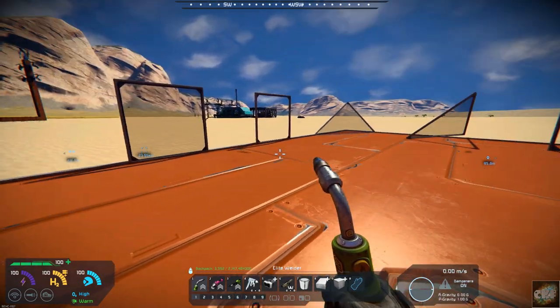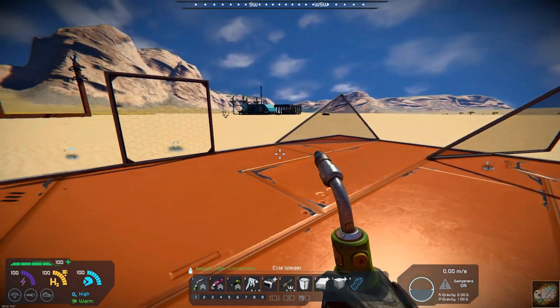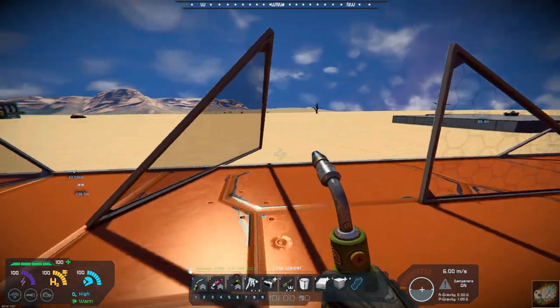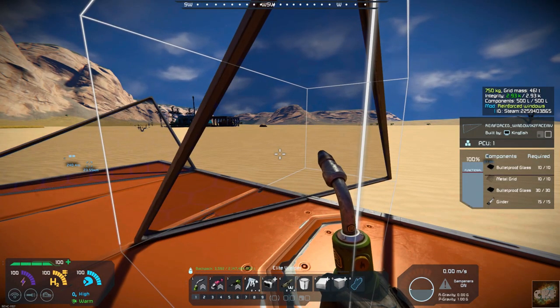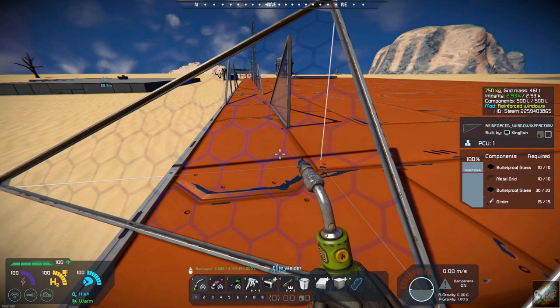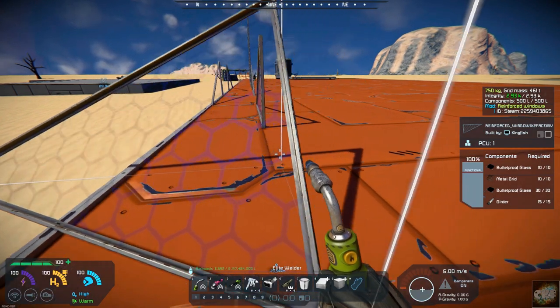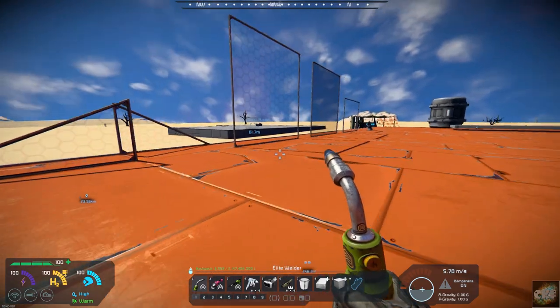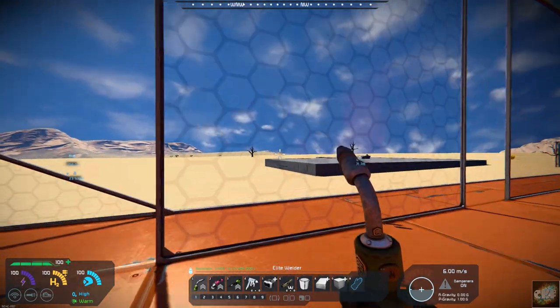I've put them all out here just so you can have a look at what they all look like. You've got inverted so you can look from one side, or you can see from the other side where you can tell that these are reinforced. And including the large 3x3s as well.